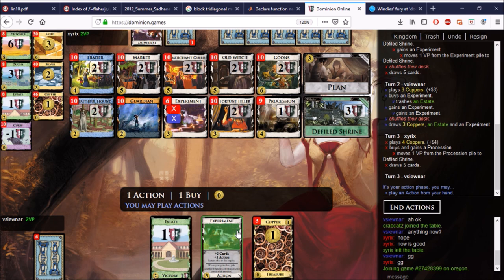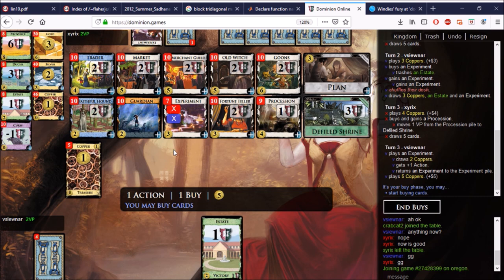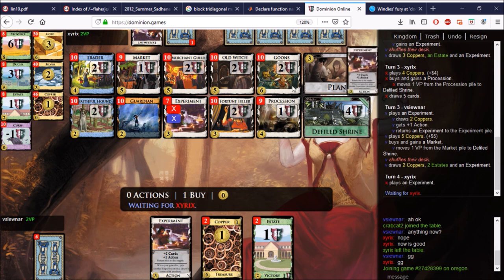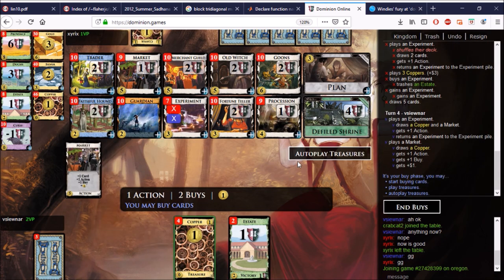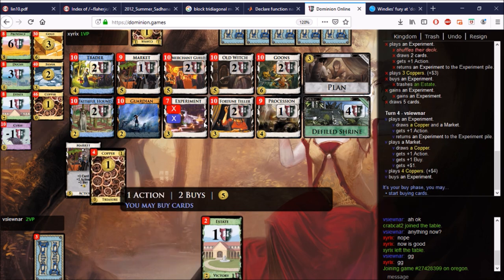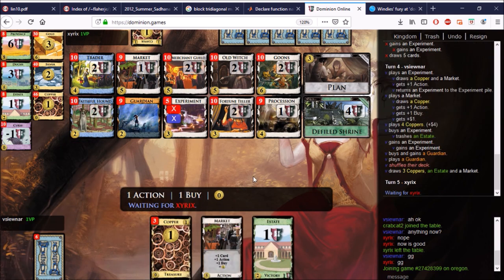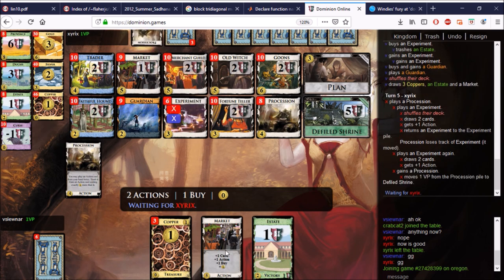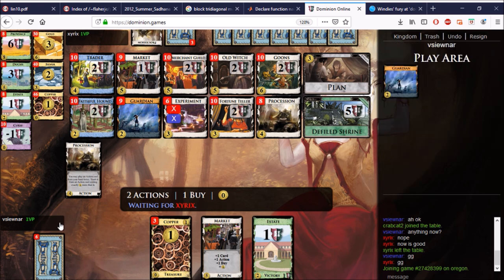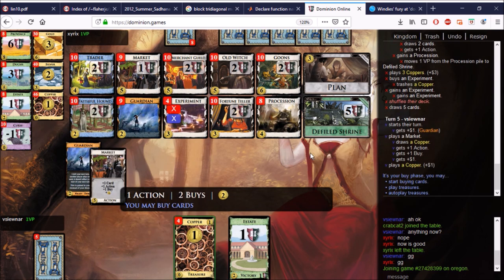He takes the Procession immediately. The Procession means you get the Experiment played twice. We'll go for Market — and the Experiment pile never finishes, which is another reason why it's a good plan target; it never finishes unless somebody is hoarding Experiments. We'll take a Guardian because Goons are coming soon. He gets to Procession the Experiment, which is very nice for him. I should get a Procession at some point. It looks like the Goons — could be double Experiment but I think we'll go for the Goons.